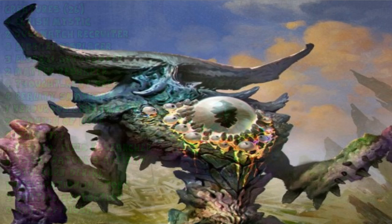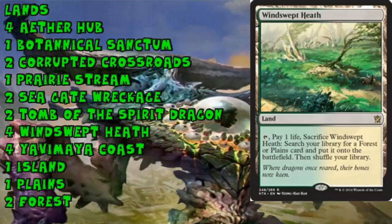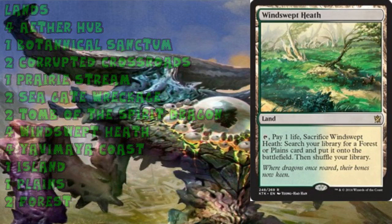Most of this 24-land mana base is pretty affordable, if somewhat unusual. The Windswept Heaths are the most important cards — picking those up will give you access to a lot of decks in Frontier, Modern, and even Legacy, so pick up those Windswept Heaths.